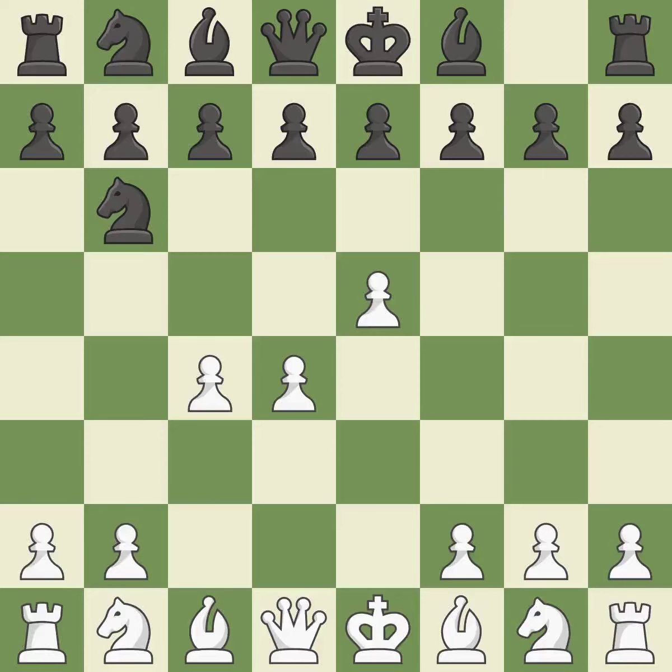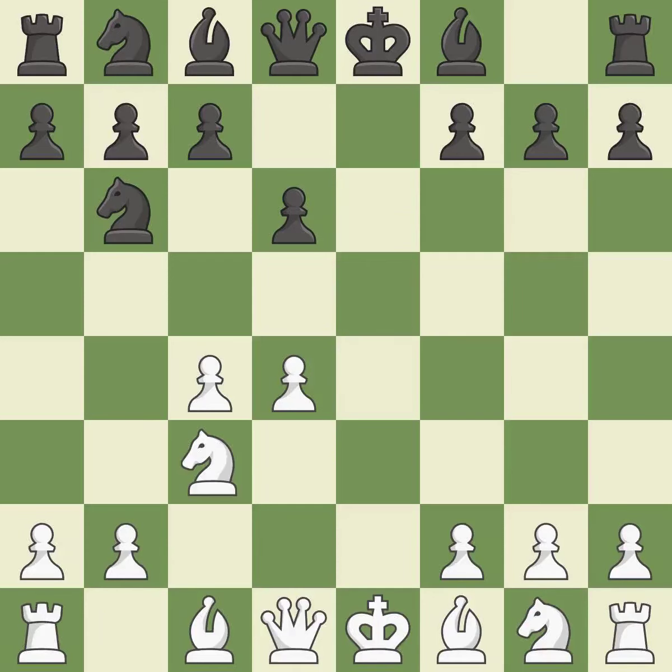The bishop is prepared to move into a functional square and will be better off as a result. Exd6 captures the d6 pawn and attacks the e7 and c7 pawns, while also controlling the e5 and c5 squares. Nc3 advances the knight into the center, controlling the d5 and e4 squares.